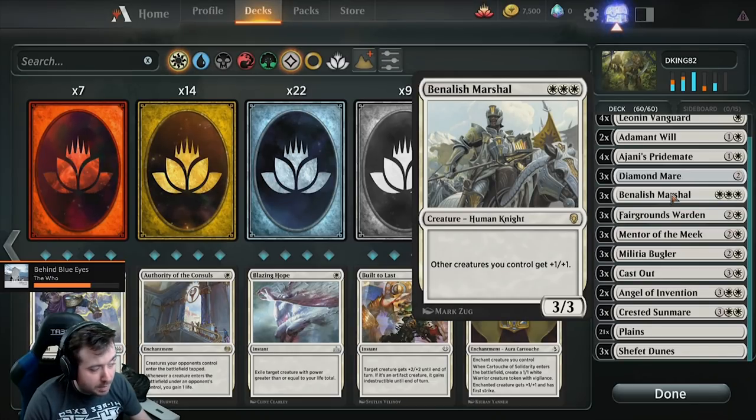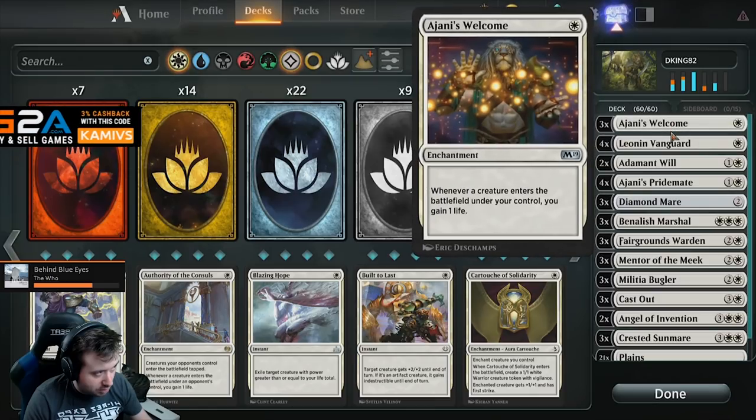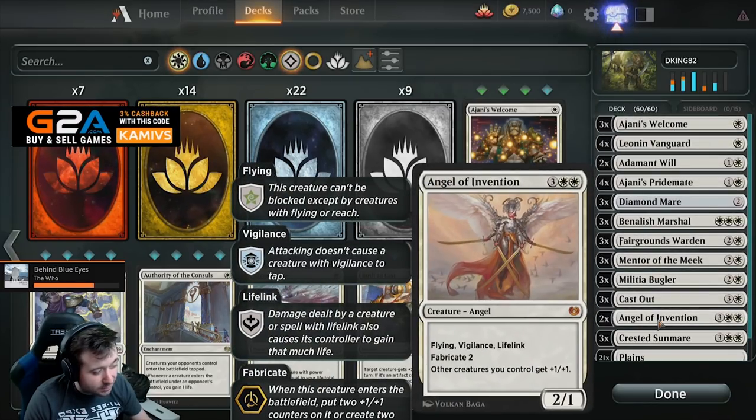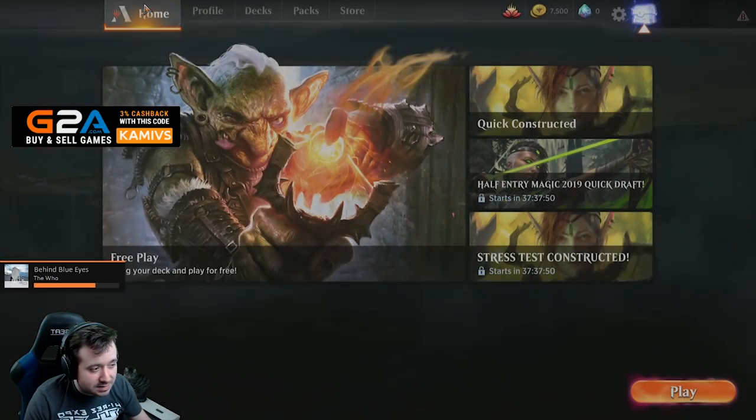Fairgrounds Warden is just like a Cast Out. Benalish Marshal pumps your creatures up. Diamond Mare, along with Ajani's Welcome and Leonin Vanguard, are your main ways you're going to be gaining life. And then of course you have the Angel of Invention. So let's go ahead and jump into the game and see how it goes.